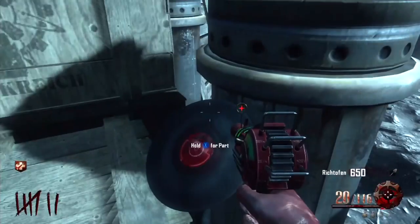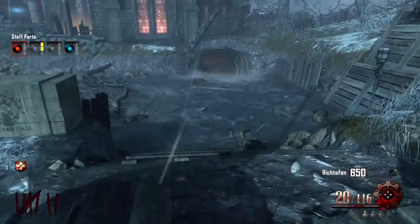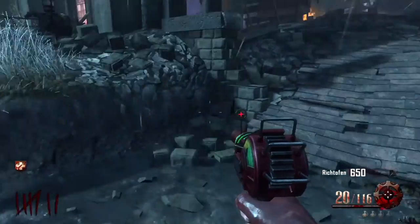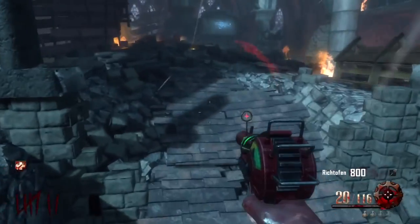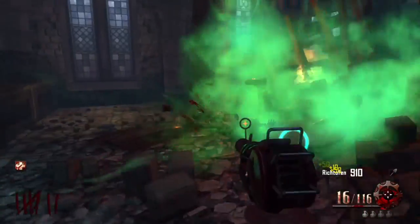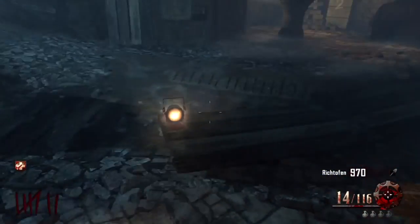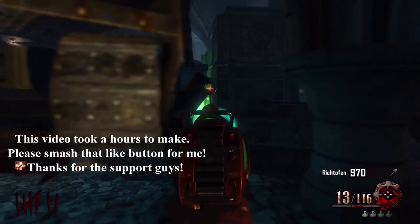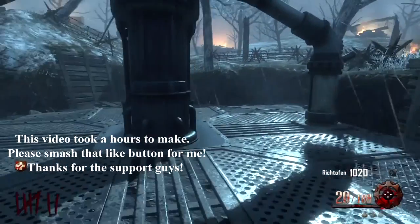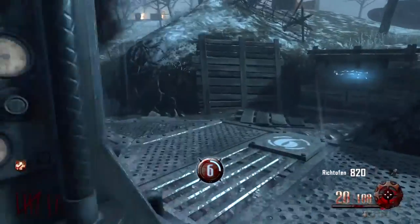The first part is right here by generator six — you're going to want to pick up the disc. If the disc is not in this location, I'm going to show you the two other possible locations where it could be. The second possible location is right here on the bench where I just shot my ray gun, and the third possible location is right down here in between the tank and the wall. You're going to have to move the tank if it is in that location in order to grab it.